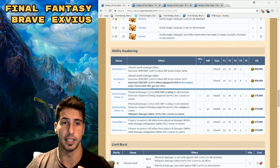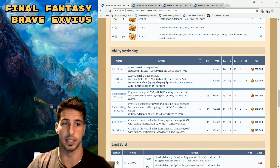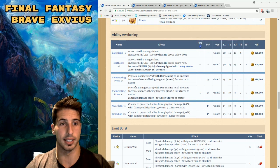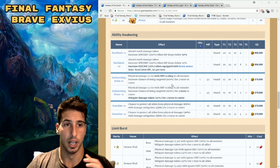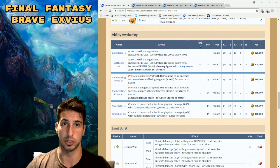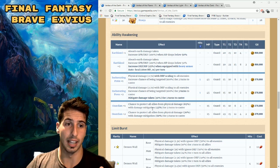All the Veritas absorb damage from their same element and get a stat boost when equipped with heavy armor. Moving on: Incinerating Press is a physical damage move at 2.7 with defense scaling — the higher the defense, the more damage. It increases the chance of being targeted by 100% for two turns. When awakened a second time, you get damage mitigation by 30% for three turns. Only 375,000 gil and uses Guard Crystals.